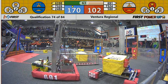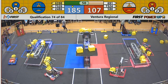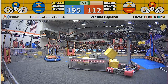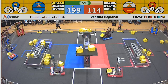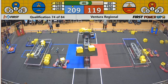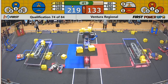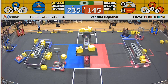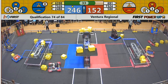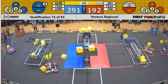7324 Robo Raiders getting those power cubes and throwing them into their exchange. Their human player furiously rolling those rollers. Looks like the Red Alliance just used their boost, and the Blue Alliance using their boost right afterwards — they might have matched up.